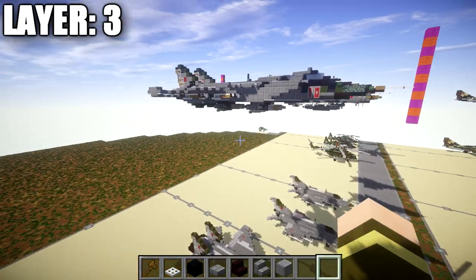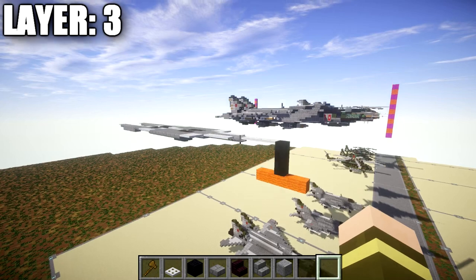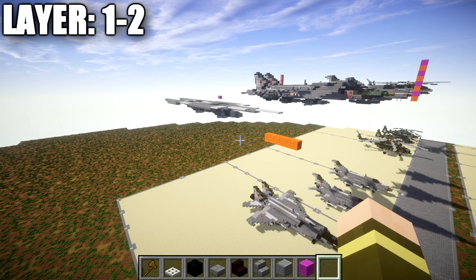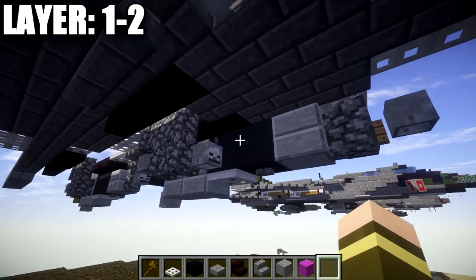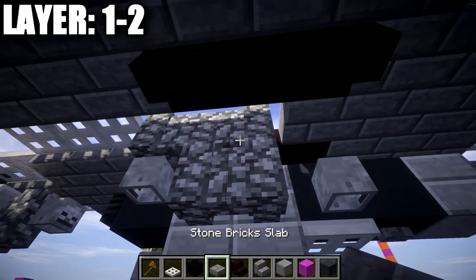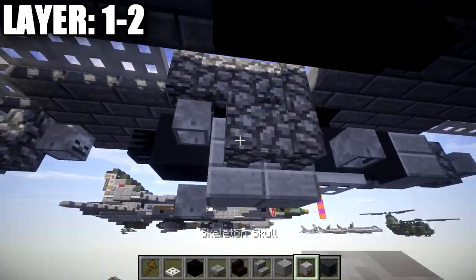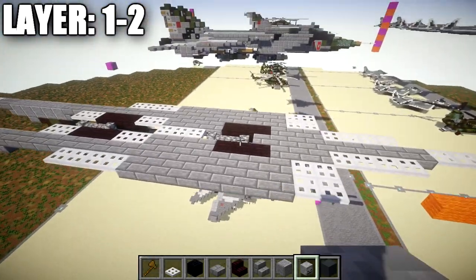Moving into layers one and two, we'll be building the bombs and back fins. First, go to the cobblestone walls and place two cobblestone walls coming down, then a skeleton skull coming off the second cobblestone wall. That creates the front missile mount. Go to the side of these cobblestone walls and place two stone slab full blocks, then a skeleton skull coming off the cobblestone wall in the middle.